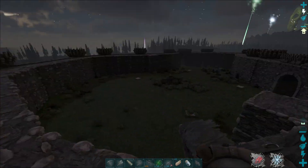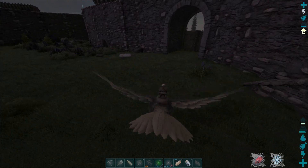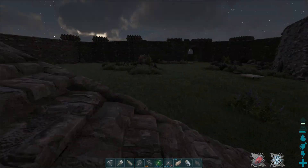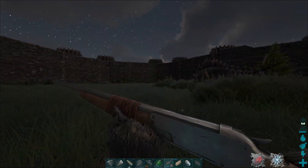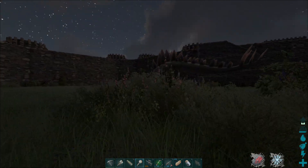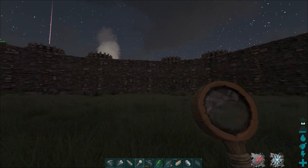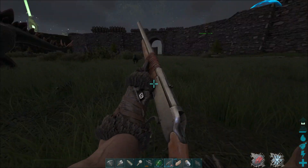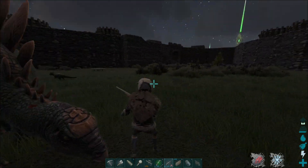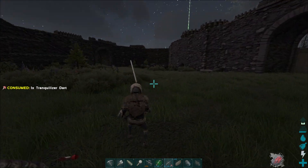Where'd that stego go? Here he is. Let's tame up this stego. I don't think they drop in stamina anywhere near as fast as beavers do, so it should be a little bit easier to tame than the beaver. Let's see - yeah, that's not too bad. We should be able to knock this guy out. Let's get this thing tranked down. Oh my god, he is fast - he is a lot faster than I thought he was. He is really fast.